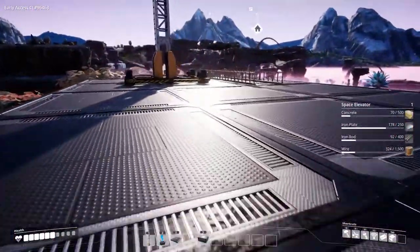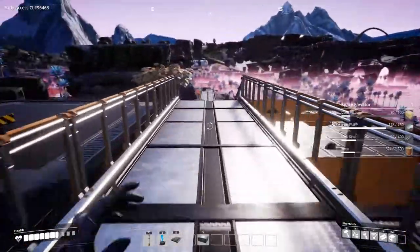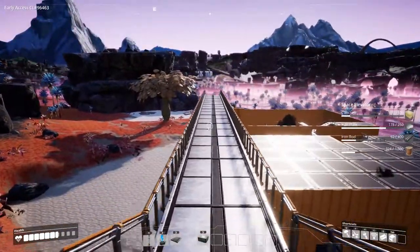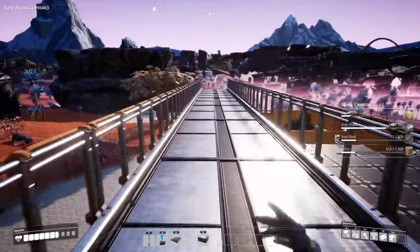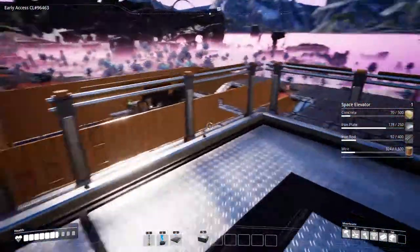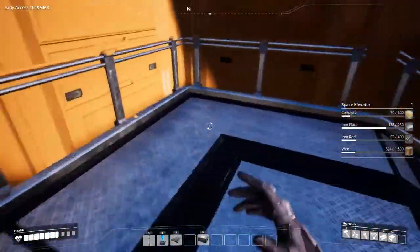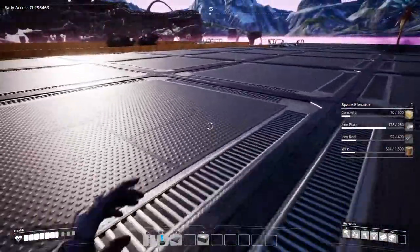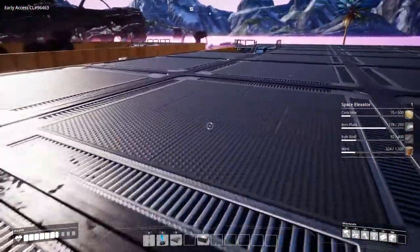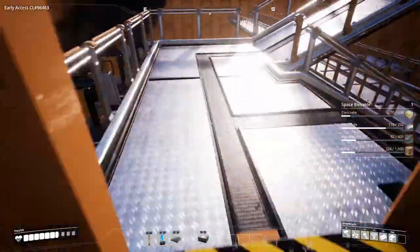Let's check if our factories have enough stuff. Let me do a little bit of healing to get a bit more space, because I'm going to need a lot. As you can see, we need 500 concrete, 250 iron plates, 400 iron rods, and 1500 copper wire. That's a lot. Let's start with the copper wire because that's in this part of the factory.